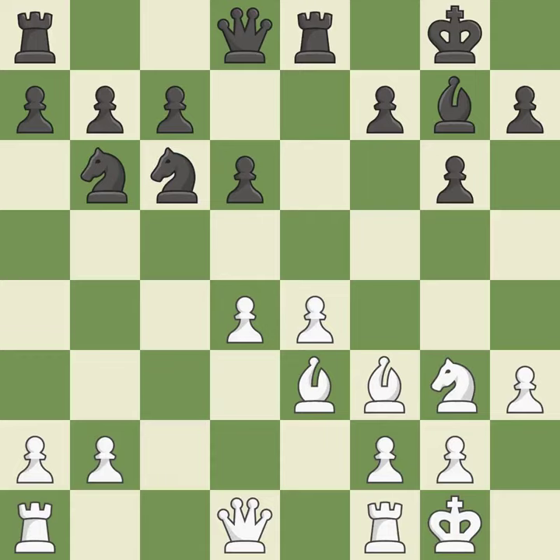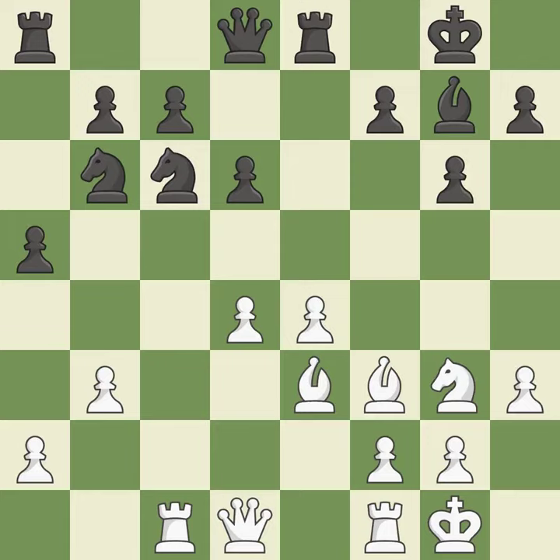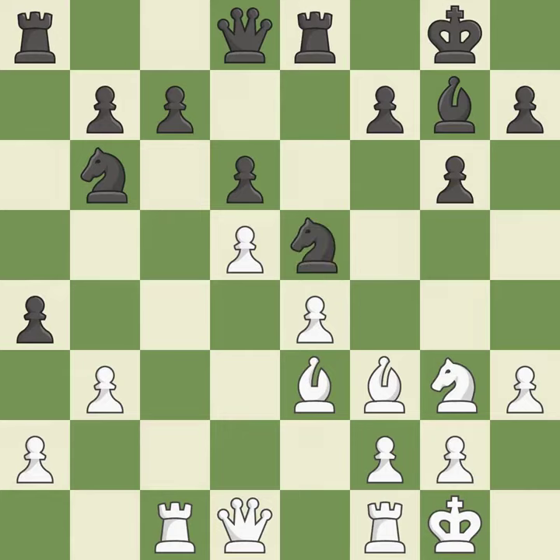A solid choice, excellent and very precise. By moving a rook from its starting square, this activates it — ideal, among the best actions. A pawn kicks the opposing knight, forcing it to move or risk being captured — quite good. The knight is now on a more secure square — ideal. This shifts the bishop to a square with more activity, giving it greater scope — quite good. This is an equal trade — best.